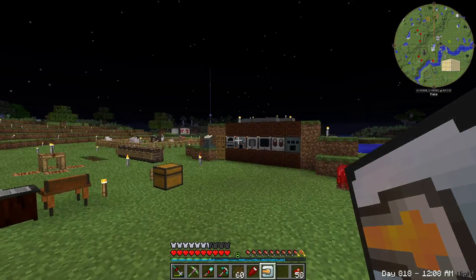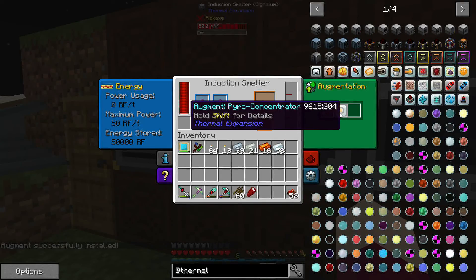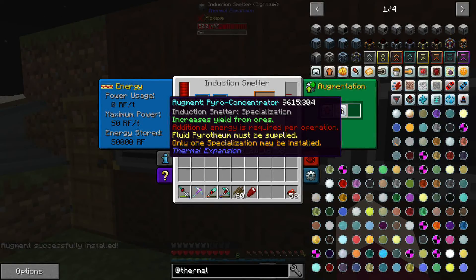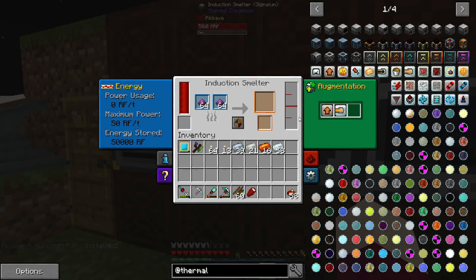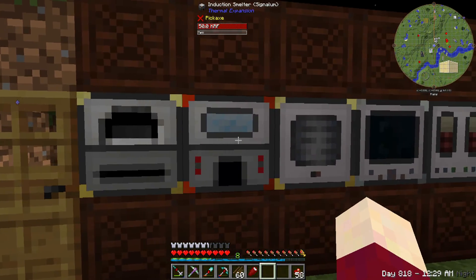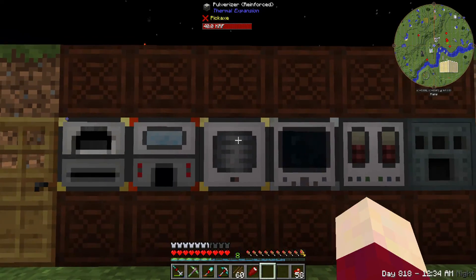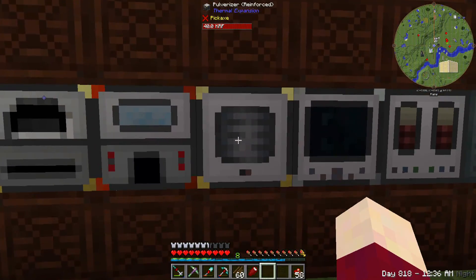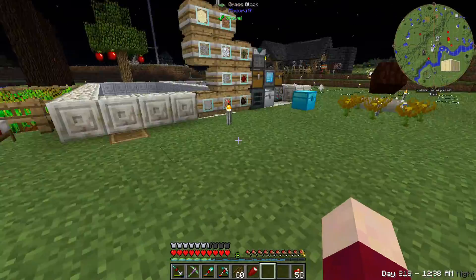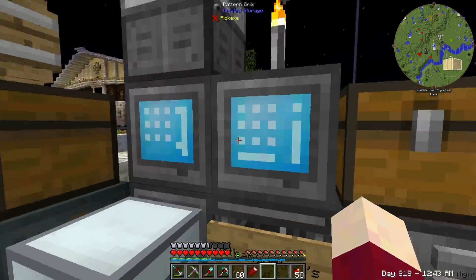Installing the pyro concentrator augment — augment successfully installed. This has added a tank slot to the machine, and fluid pyrotheum must be supplied. We'll need to set up a magma crucible to supply the pyrotheum.